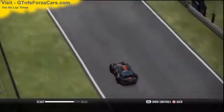So let's find out what the GTNFSForzaCars.com official lap record is for the 1974 Porsche Carrera RSR 3.0 from Shift 2 Unleashed at the Brands Hatch circuit, and it is 1 minute 43.469 seconds — 1 minute 43.469 seconds.